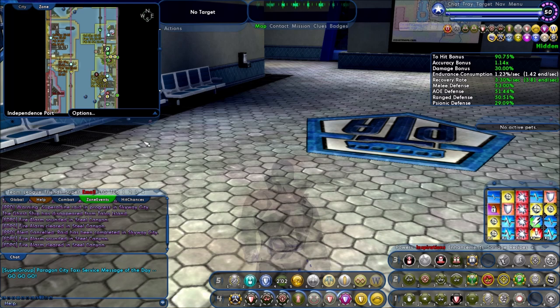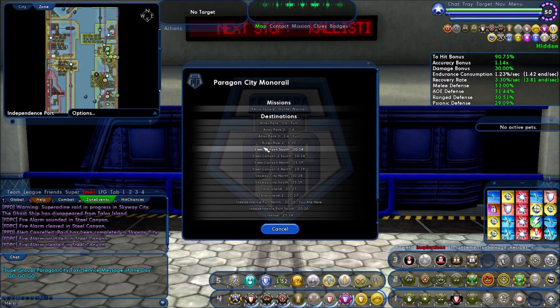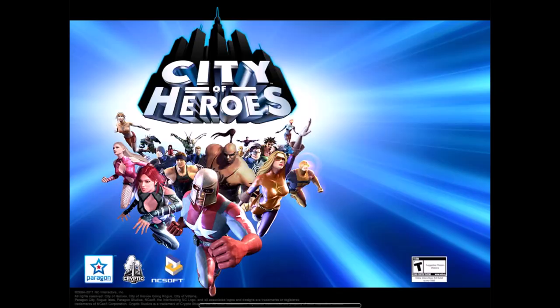Now we need to take you to the four exploration badges. So this is going to be trippy. We have King's Row, Brickstown, one in Echo Faultline, and one in Dark Astoria. Let's go to King's Row first.